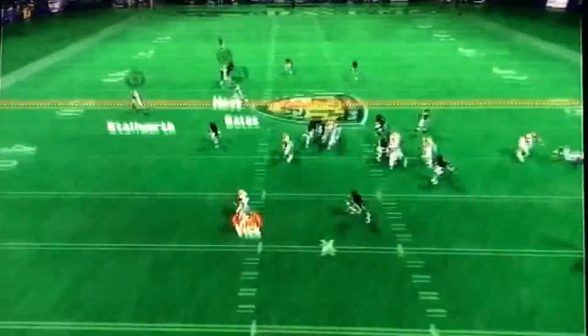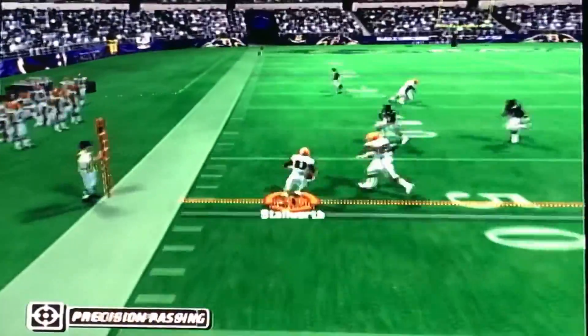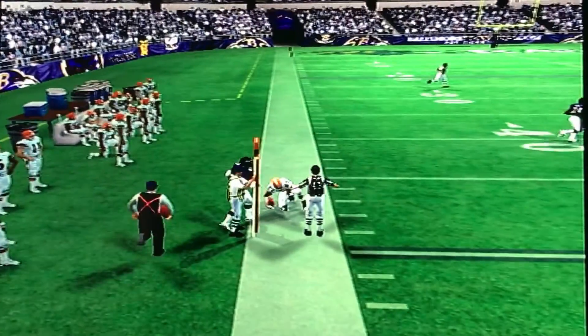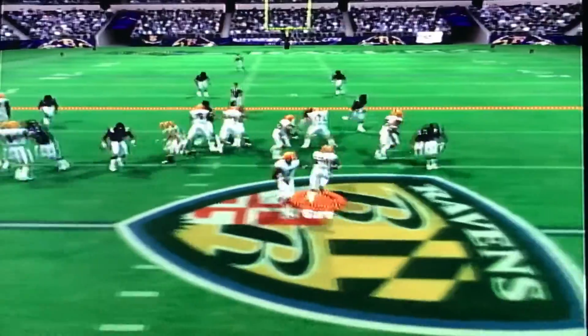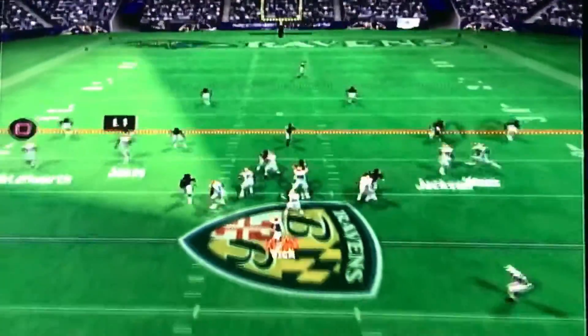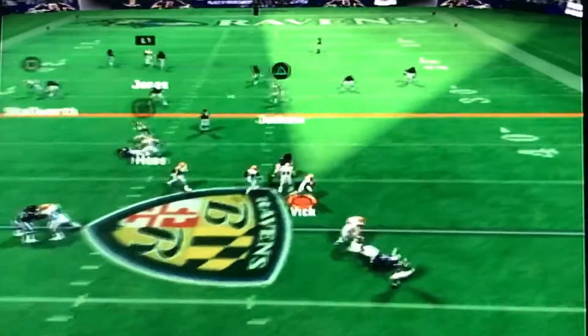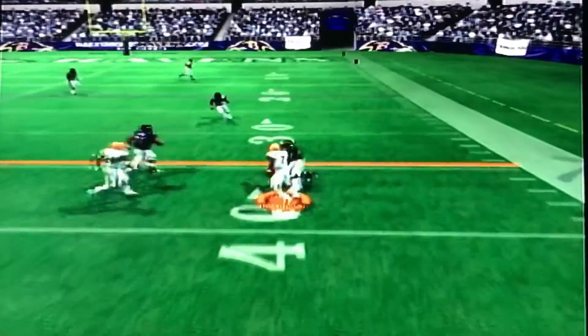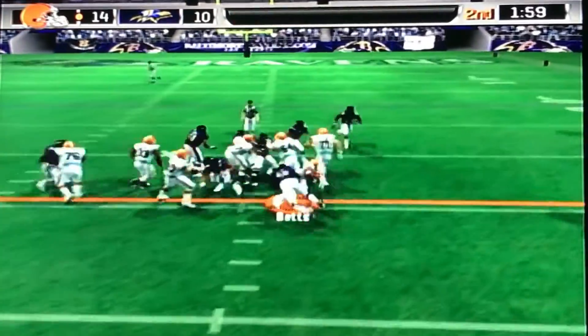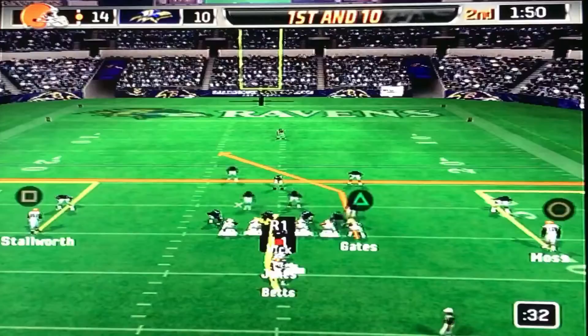Play action now — they're fooled, multiple guys wide open. Vick chooses Stallworth and Stallworth has the first down. Stretch play to Frank Gore — he's got to cut it up because Gates decided not to block anybody. Second down and eight, Vick decides to roll out and run — spin move upfield but he falls down. Third down and very short, we give it to Betts and Betts picks that one up.